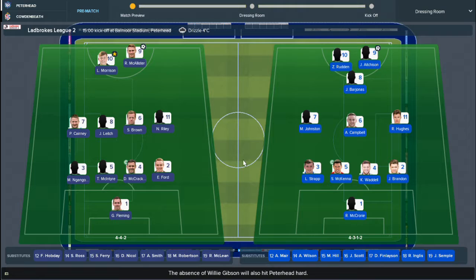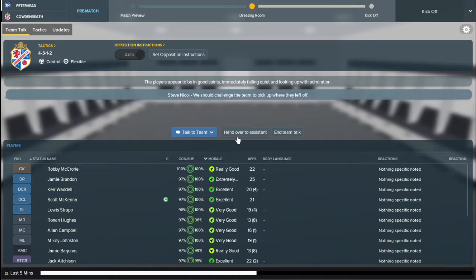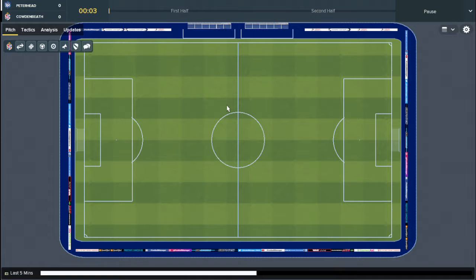Hi guys, it's RampanFM and today we continue our brief let's play against Peter Edward. Away from home again after the disappointing draw with Stirling Albion, we did beat Clyde 2-0 — revenge for the defeat earlier in the season. Everything is going well; I've noticed the tactic where we play two up front works a bit better, and they're more familiar with it.